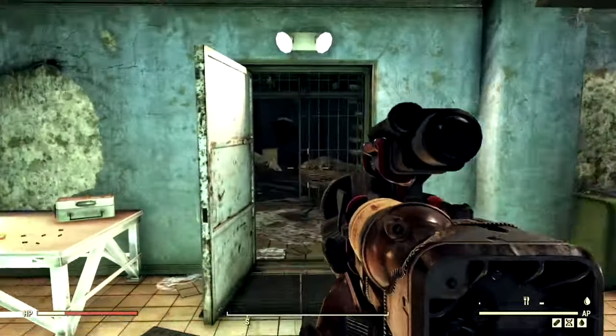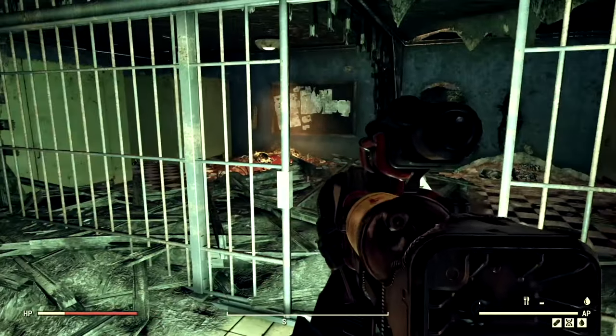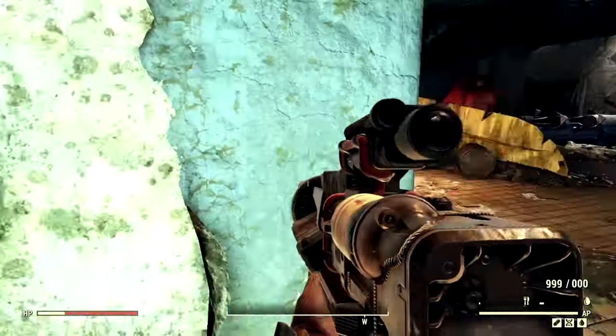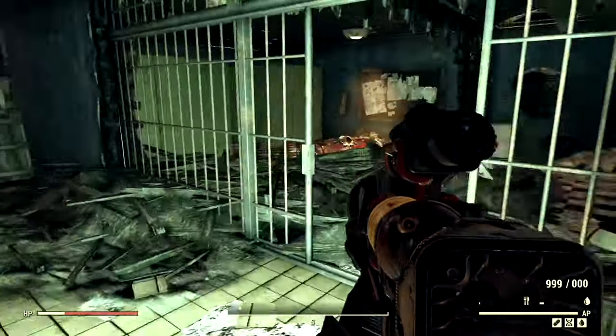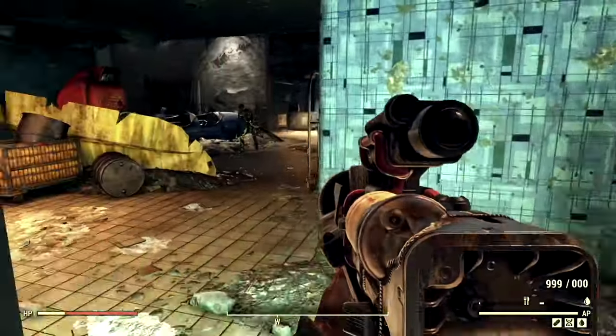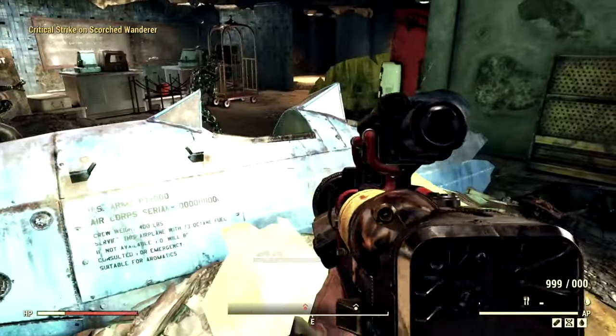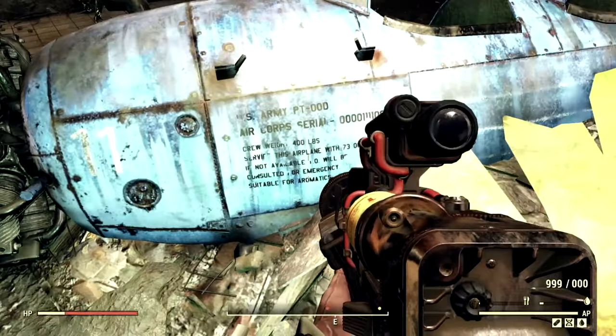Once up the stairs, you'll find yourself in a room that looks like a prison bathroom. Once you find that area, take a right. Once you take a right, you'll find yourself in a room where there is a broken plane — which is a beautiful plane — and it has some writing on it.